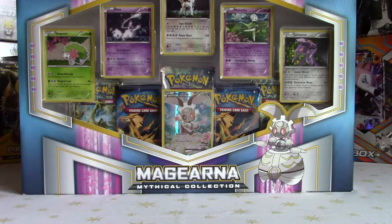Hey guys, welcome back to another epic mythical collection special box opening! We've got a crazy number of promos in this box - we have a Shaman, a Mew, Arceus, Meloetta, and a Genesect, and last but not least we have that Magearna full art. This is the Magearna mythical collection box. This time we have five booster packs - two Evolutions, a Fates Collide, a Breakpoint or Breakthrough, and something else.